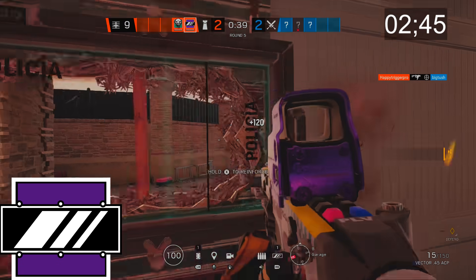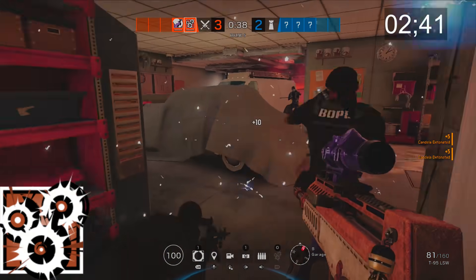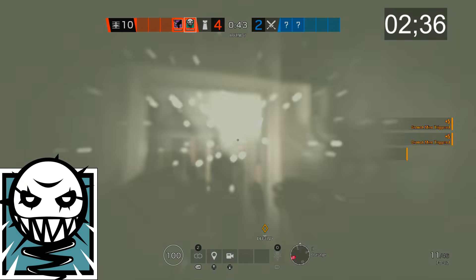Mira can see you, but you can't see her, but Mira can see you, but you can't see her. Ying induces fear and epilepsy in those close enough to see her party balls flash. Ela makes the whole aiming ordeal really hard for anybody close enough to get hit by one of her grenades.